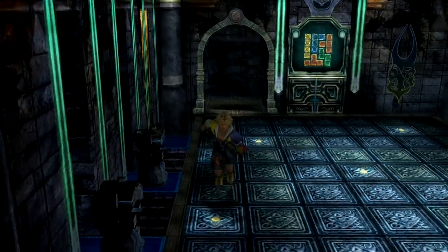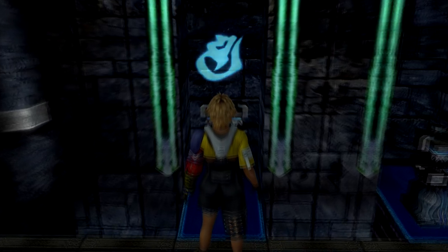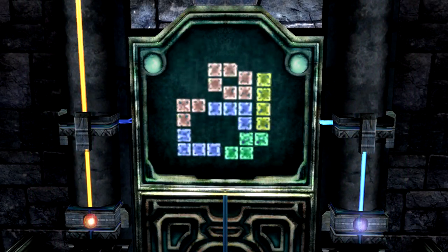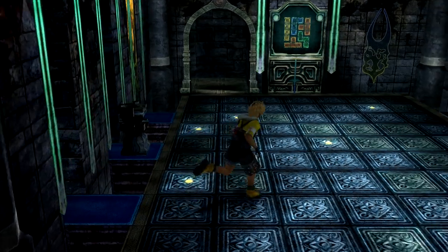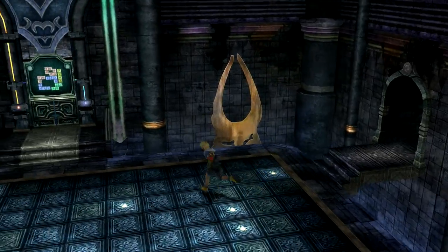Interact with the bottom left pedestal. This will give you a different puzzle in the second room. Like before, interact with the display on the north wall to see the solution to the puzzle.